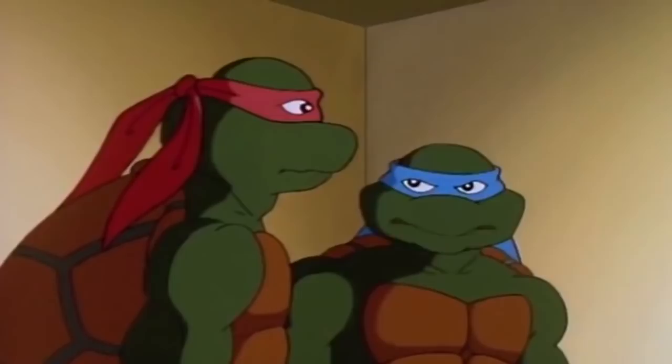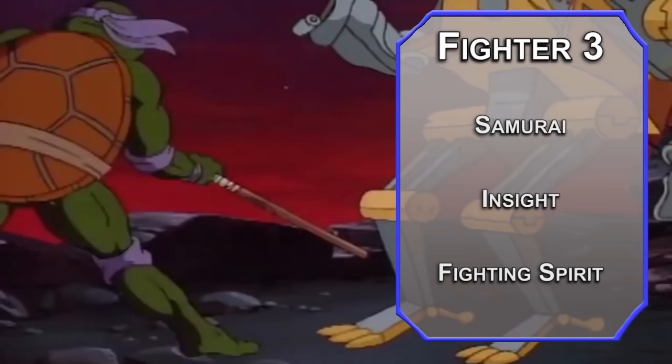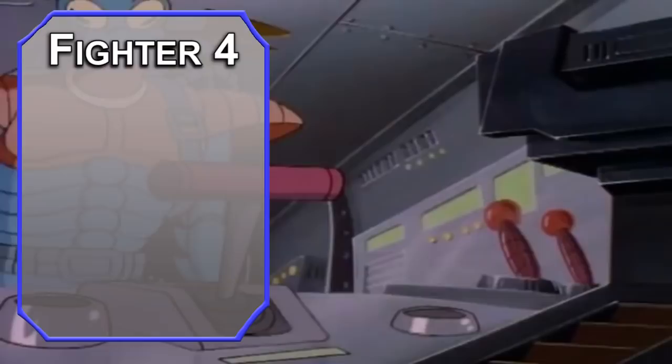Third-level Fighters can take a Martial Archetype, and ninjas aren't samurai, but the Samurai subclass works really well for this ninja, if that makes sense. You can grab another proficiency, and Insight will help you figure out if your brothers are lying to you. You also get Fighting Spirit, which lets you use a bonus action to give yourself five temporary hit points and advantage on attacks for one round. Fourth-level Fighters can grab another feat. The Skulker feat lets you see in dim light, your position isn't given away if you miss with a ranged attack, and you can hide while lightly obscured — a lot of good things.